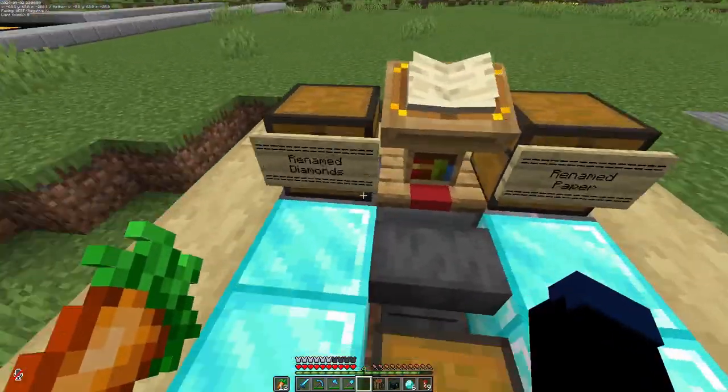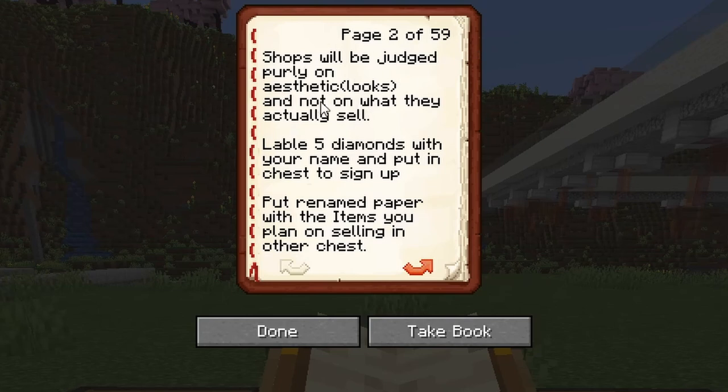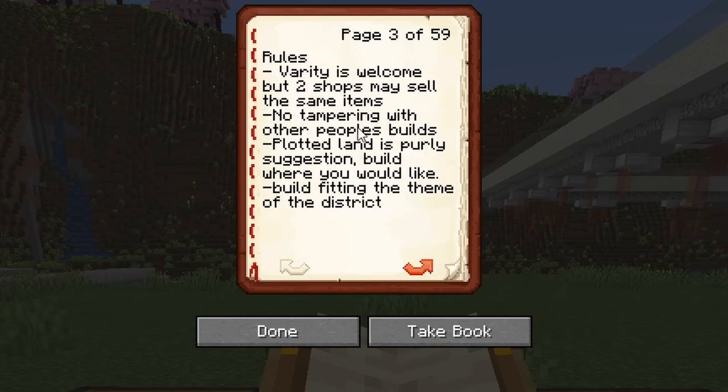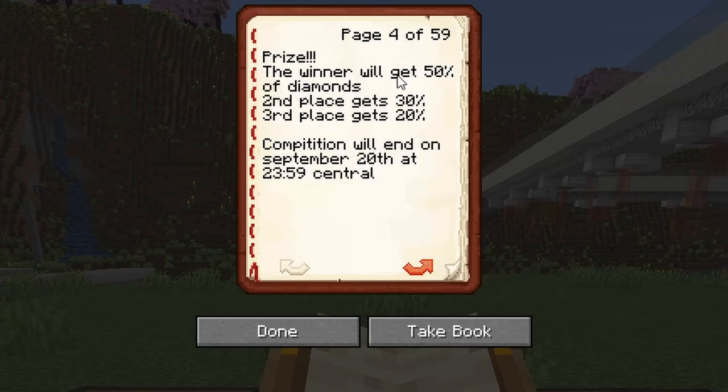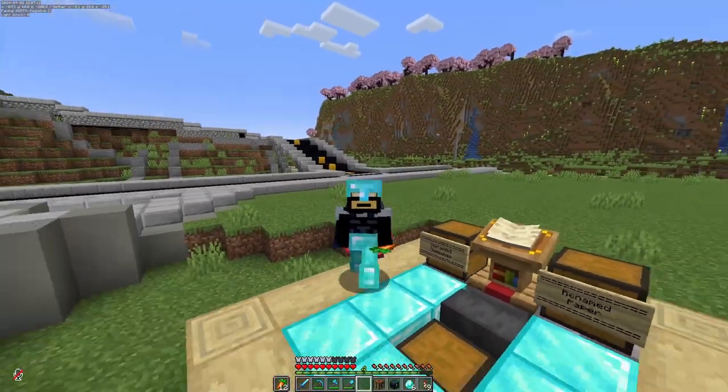I've set up the sign-up area. Pretty simple. This book explains: the shopping district has been split into four districts — Wild West, Downtown, Modern, Futuristic, and Miscellaneous. There will be a competition to see who can make the best shop. Shops will be judged purely on aesthetics, not what they sell. Label five diamonds with your name and put them in the chest to sign up; put a renamed paper with the item you plan on selling in the other chest. Rules: variety is welcome but two shops may sell the same items; no tampering with other people's builds; plotted land is purely suggestion — build where you'd like, fitting the theme of the district. Prize: the winner gets 50% of the diamonds; second and third place share the remaining 50%, with 30% to second place and 20% to third. Competition ends September 20th. Hopefully all the members see this — I'm going to ping them all in the Discord.